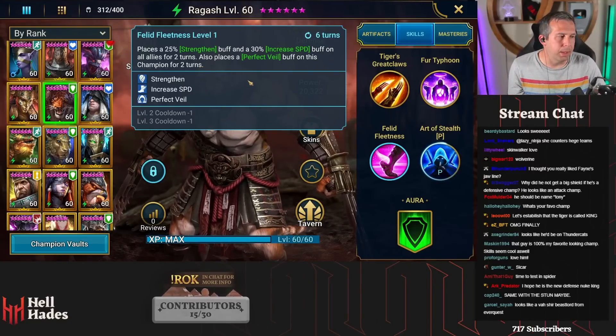Hey guys, this is HellHades - this is a Raid Shadow Legends video. Last night I was on the test server trying out Ragash, trying him in all sorts of content. This tiger is an absolute beast - he wants his frosties! Come and check out what we did with him last night. Speed and Strength from the two are great buffs.